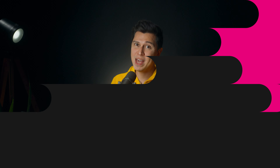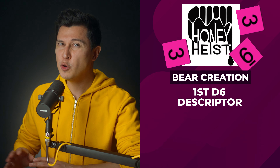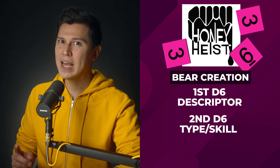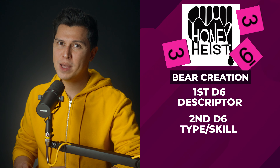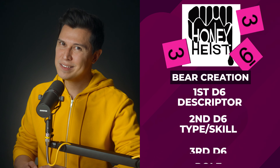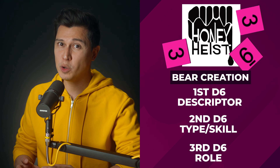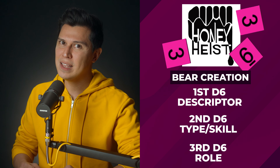Creating a Bear. In this game, every player will be playing a bear whose goal is to break into Honey Con and steal loads of honey. Creating this bear is easy. First, roll three D6s. The first die will give you your bear's descriptor, from a new criminal rookie to just completely incompetent. The second D6 will tell you what type of bear you are and your bear's special skill — polar bears can swim while sun bears can sense honey. The last die will give you your bear's role in the group. Are you the bear's hacker who gains control of security feeds, or are you the muscle who rips open doors and intimidates the con's workers?